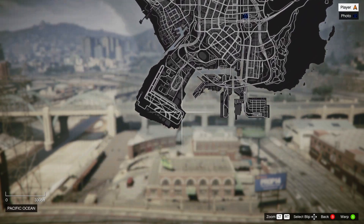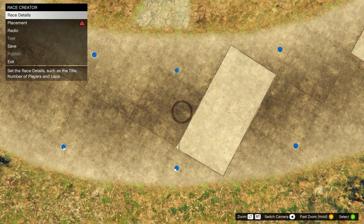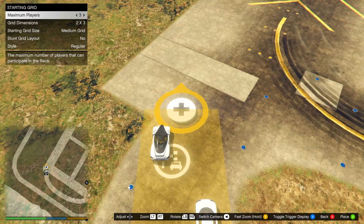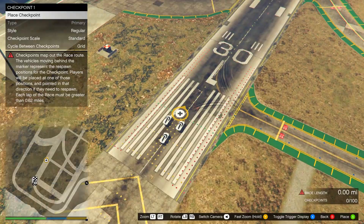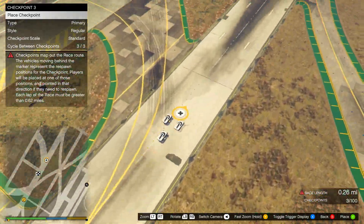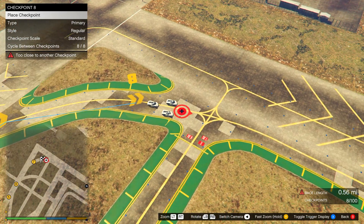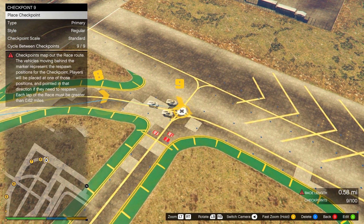If you want, choose a supercar, then warp to the airport. Place the trigger anywhere and take a photo for the lobby camera. Place checkpoints until the race is at least 0.62 miles long — until the red warning icon goes away. Once it's gone, test the race.